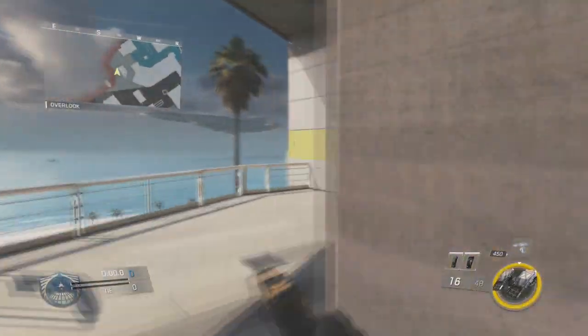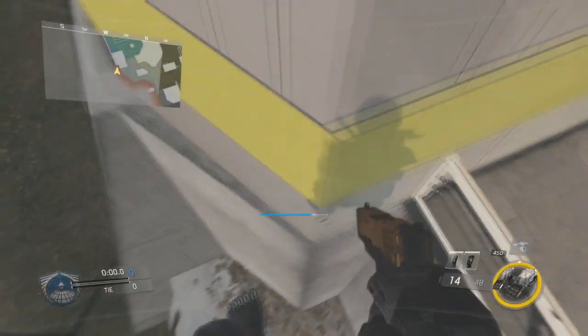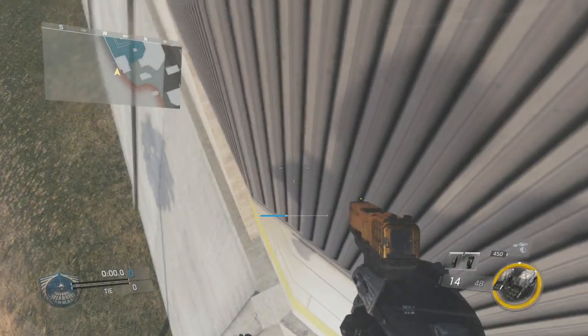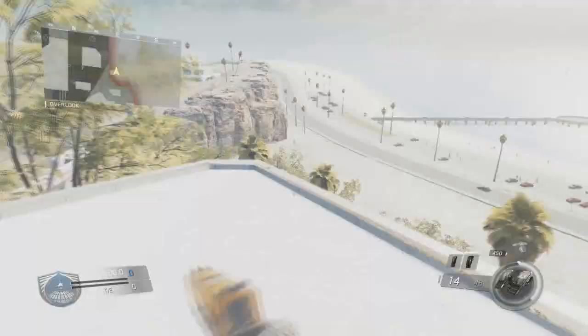Now once you're in the game, you want to come over to the area that I'm at right here and you want to jump on top of this railing and jump over on top of this invisible ledge. From here, you want to use your FTL jump to get on top of this building. From this point, you just want to jump on the end of the building and fall down and wall breach inside the building.